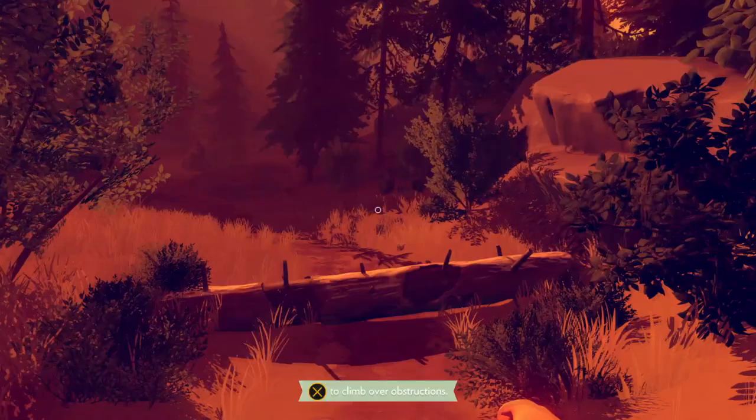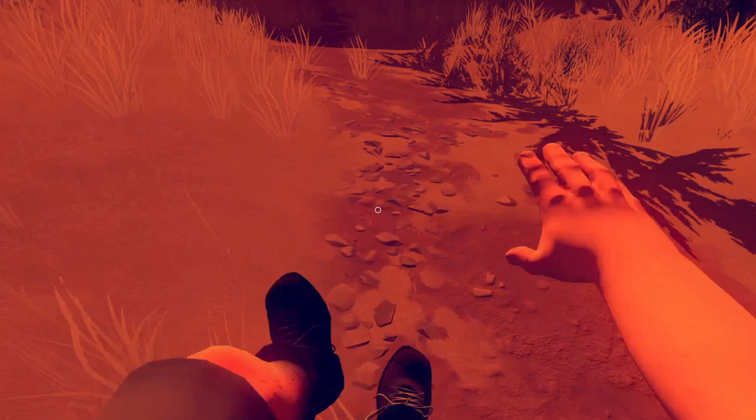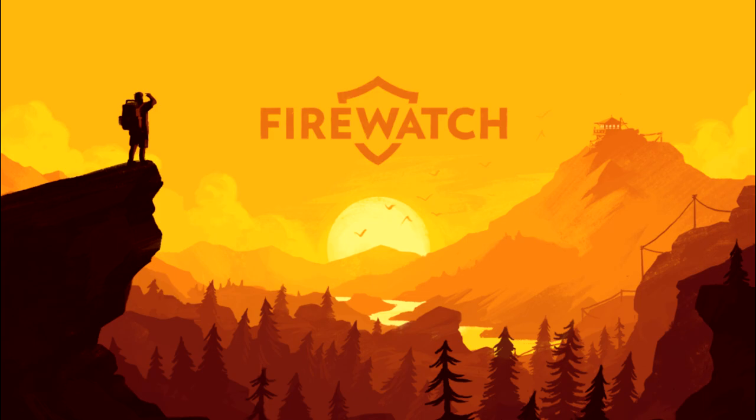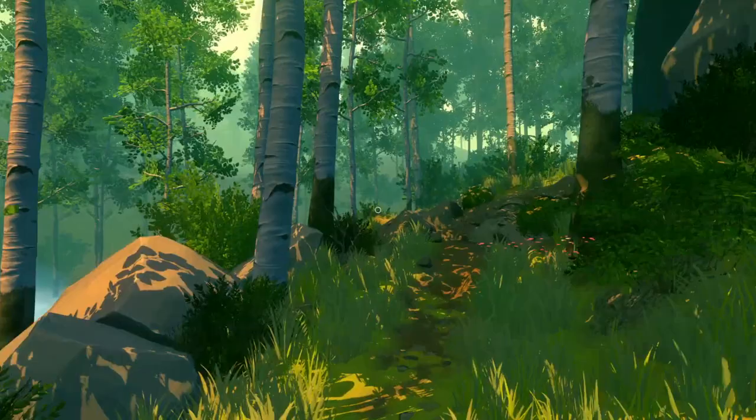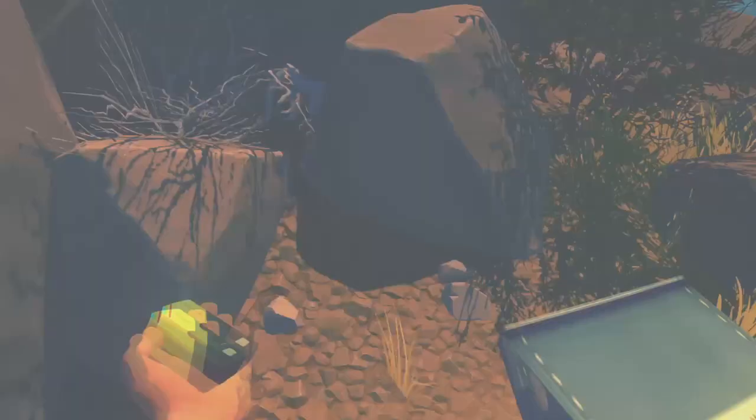Next is a much newer game where pictures taken in game could also make their way into the real world. Firewatch was developed by Campo Santo and released in 2016. You play Henry, a fire lookout at Shoshone National Park. Besides having a mystery to solve and wonderful conversation between Henry and his supervisor Delilah, taking in the views of the park is one of the real highlights of Firewatch. At one point, Henry finds a disposable camera that you can use as you see fit.